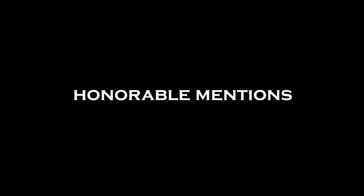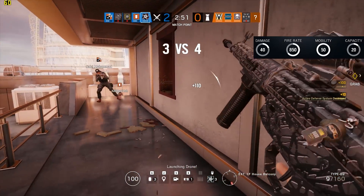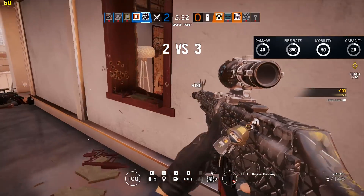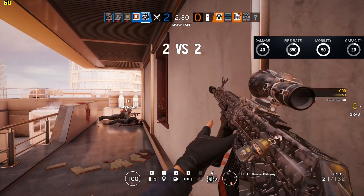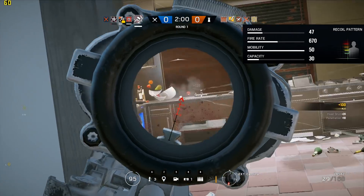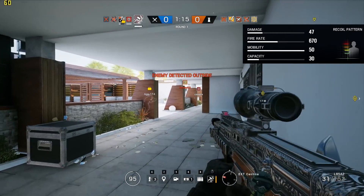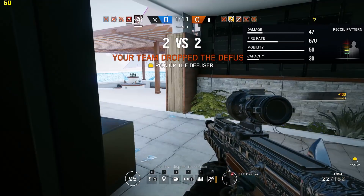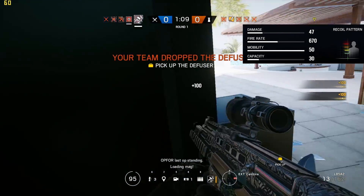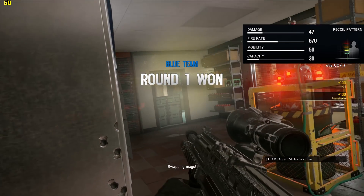Before we get to number 1, let's look at a few honorable mentions. Hibana's Type 89 is a decent performer when it comes to base damage, rate of fire, and recoil, but its magazine capacity of 20 rounds is its Achilles heel and will get you into trouble if you're facing multiple opponents. Another rifle that people may have wanted on this list is Sledge's L86A2. It has a great base damage of 47 and its recoil is easy to control. However, its rate of fire of 670 rounds per minute keeps its damage per second on the lower end of the assault rifle spectrum, and this is why we left it off our list.